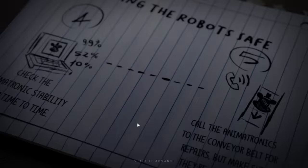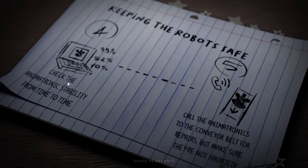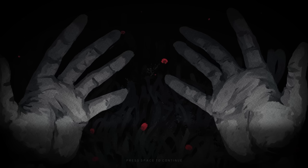Step four: check the animatronic stability from time to time — call the animatronics to the conveyor belt for repairs. Make sure they're not haunted. If they get too low and they're haunted when that happens, bad things happen. I can just say this feels very official — I feel like I should have paid $25 for this, or at least $10.